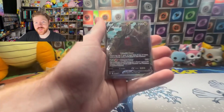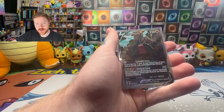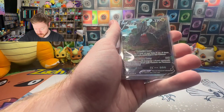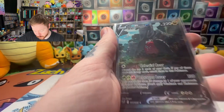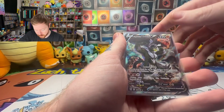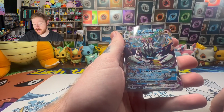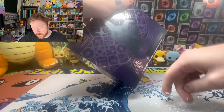Brief interruption — I forgot Saturday Singles again. When I don't film for a week I always forget Saturday Singles. So I'm going to throw this in: we got the Regidrago V alt art from Silver Tempest — I think this was the last alt art I needed. And we also have three alt arts from Battle Styles picked up in a trade recently — the Single and Rapid Strike Urshifu V alts and the Rapid Strike Urshifu V-Max alt. Not a ton but some quality cards today.